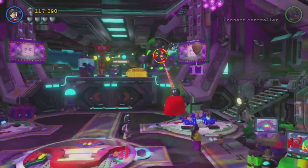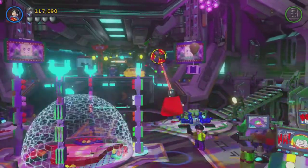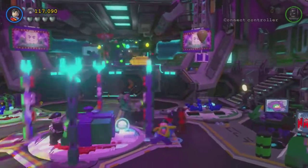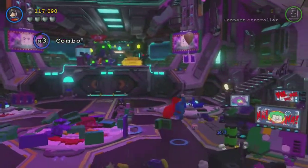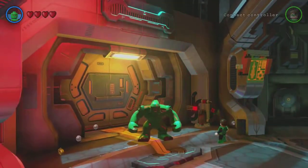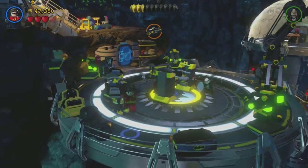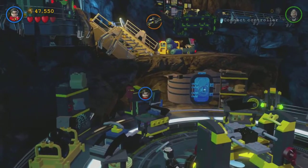So gameplay in LEGO Batman 3 is pretty much the same controls as previous titles. You have your basic attack, your action button, and your superpower that's accustomed to the hero that you choose. Finding that right hero tailored to your play style brings LEGO Batman to another level. The LEGO franchise focuses on two main things: exploration and building, which is all accustomed to the world design.